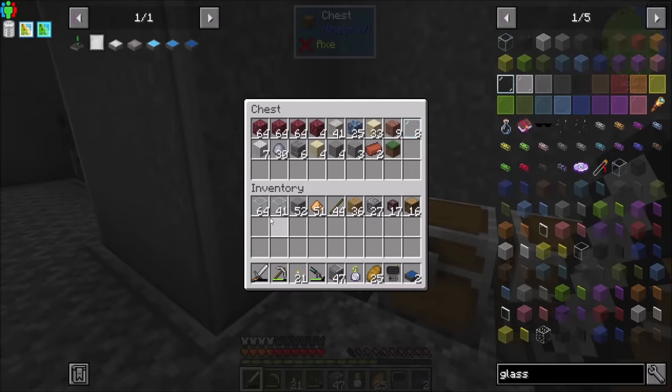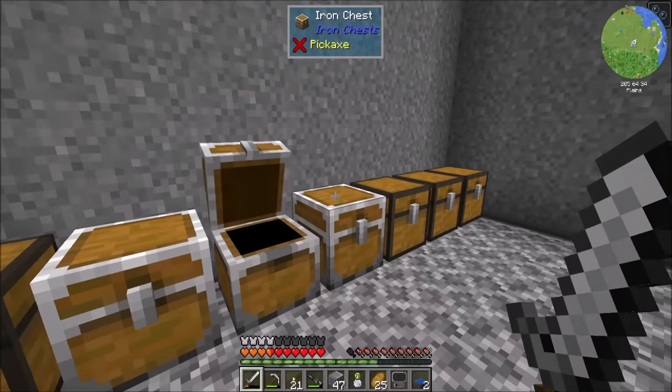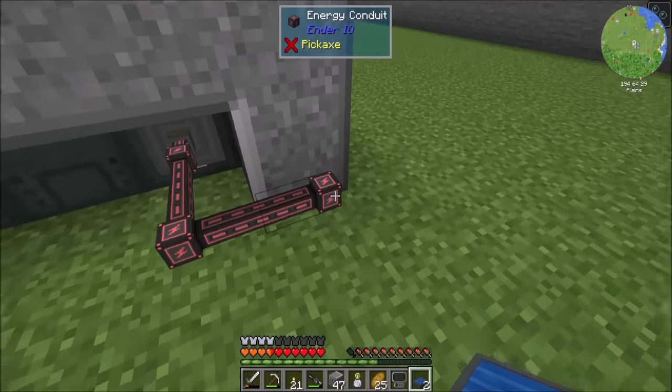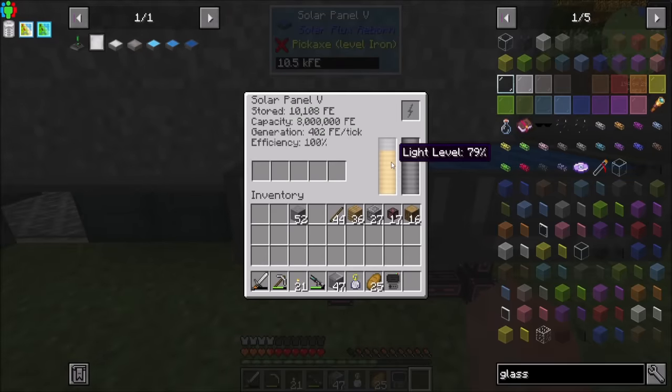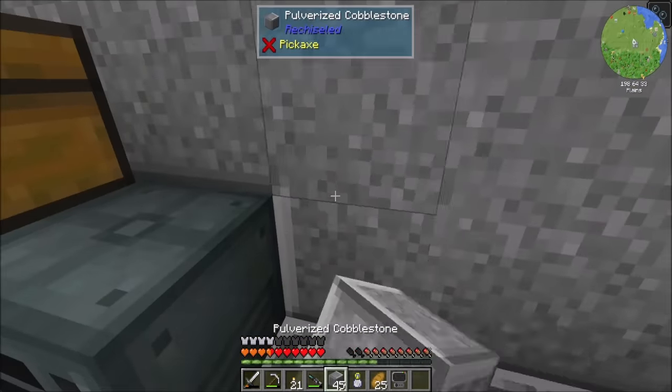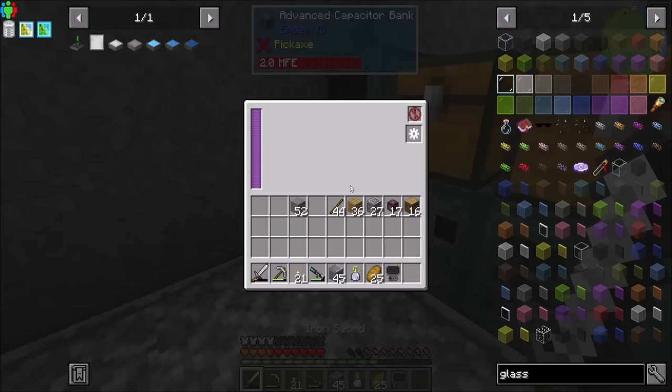I'm going to put all this excess stuff that I don't need anymore. Now we should have a healthy amount of power gen going on here. I should be able to stick you there and you there. Each one of these guys will generate, at best, 512 per tick. That's pretty ridiculous - pretty OP, actually. I'm not going to lie. A little overpowered, but hey, I'll take it.